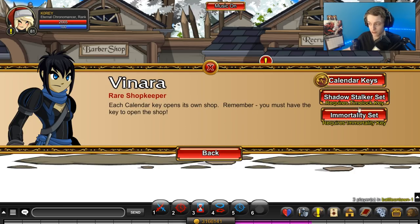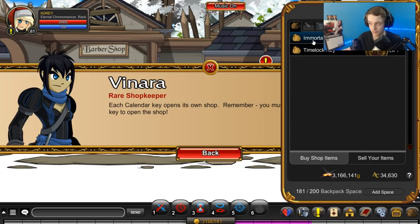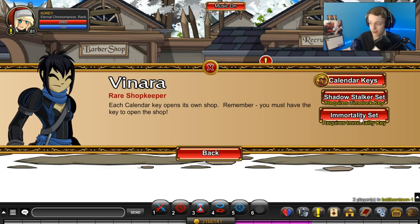She'll have a calendar shop for both Shadowstalker of Time and Immortality. You have to buy a key first. For the Immortal Chronomancer, the new one, you want to buy the Immortality key. If you want SSOT, last year's calendar class, you buy the Timelock key. I already have the Timelock key — I think it's in my bank. The key will open up the shop; you need the key to open up the shop.